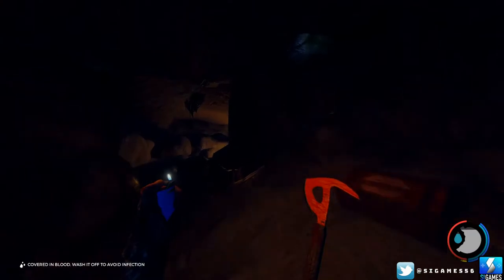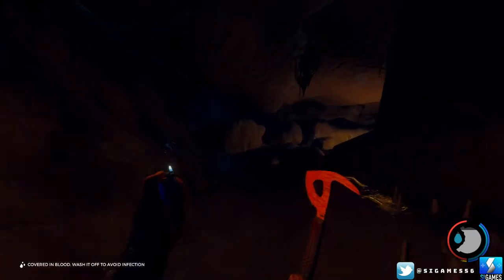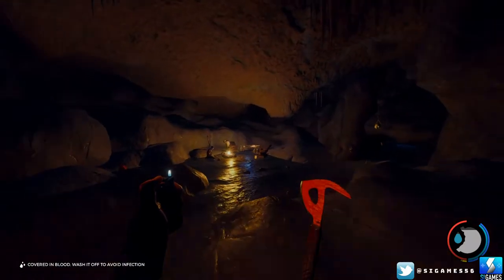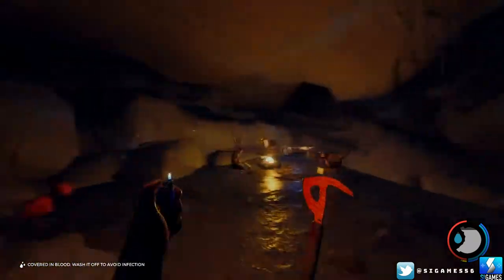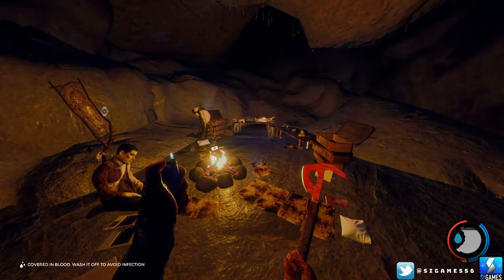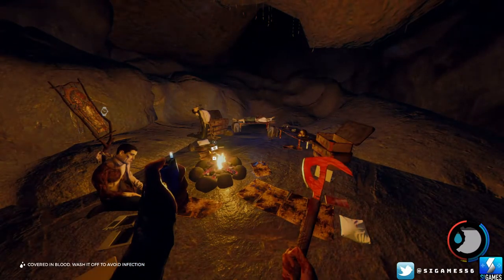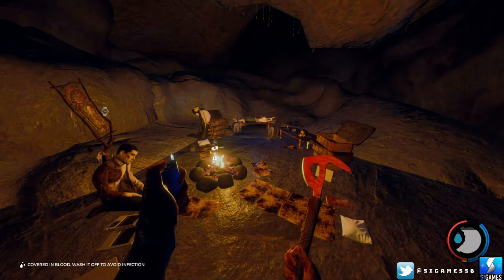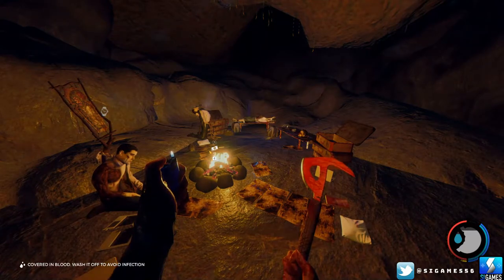So we've now got the torch and the katana, the map and the compass. Next we're going to get the climber's axe. There's some weird noises coming from over there. I'll be back with you shortly when we're on the surface at the same point that we entered this cave — see you in a minute.